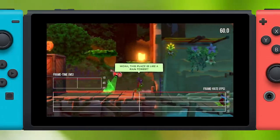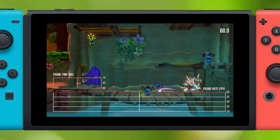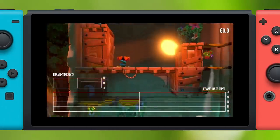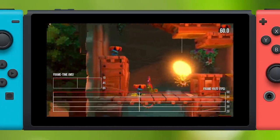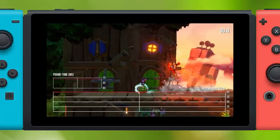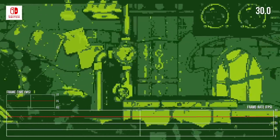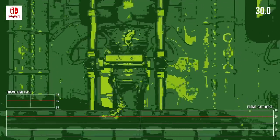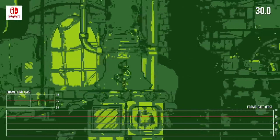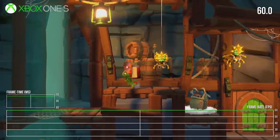Portable mode fares even better. The same stage that exhibits slowdown while docked runs perfectly smoothly in portable mode, and I was not able to trigger any slowdown at all during gameplay — it appears locked at 60fps in portable mode. There is one minor downside: when using the visual Tonics such as the GB palette option, the frame rate is cut in half to just 30 frames per second. These are just a fun bonus feature of course, but the performance cut is curious.